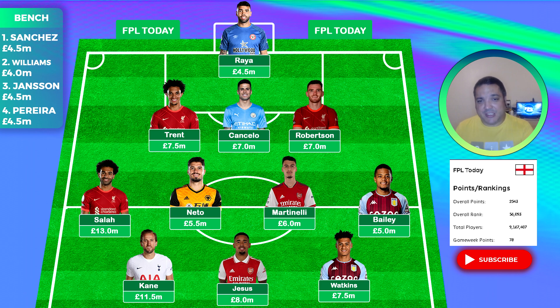The bench is Sanchez for rotation, Williams who is basically there because otherwise we'd go over budget but we're also hopeful he could do something at Nottingham Forest, and Jansen from Brentford who can come in if I don't particularly like the fixtures of Netto, Martinelli or Bailey. Finally Pereira as well, who looks like he could be the set piece taker for Fulham. Budget bench — we can always fix that with the wildcard, hopefully they rise in value so we can make clever moves when we use it.